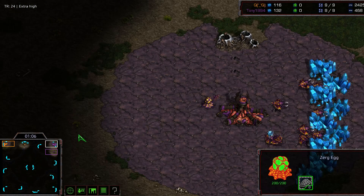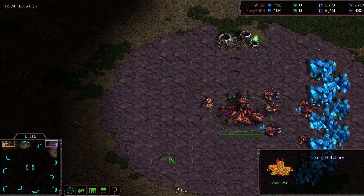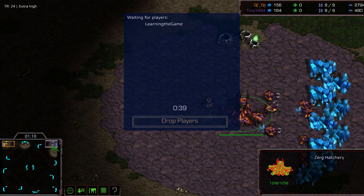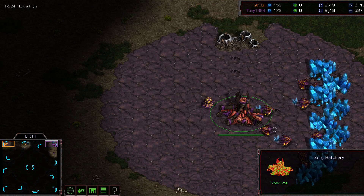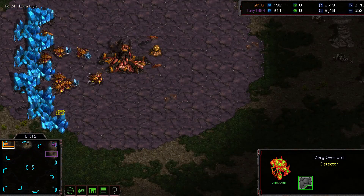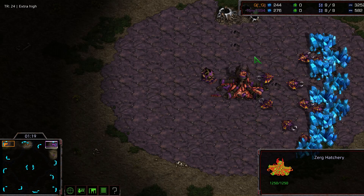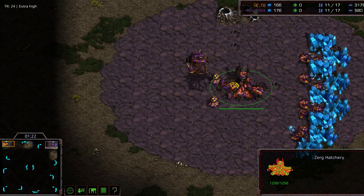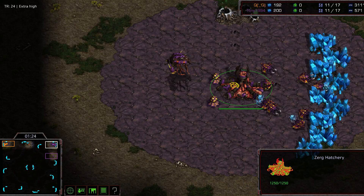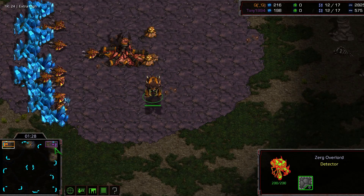We're probably going to go for standard play — 11 hatchery to 11 pool, or even 11 extractor after that. The 12th drone is sent, a little bit of lag, but no big deal. Everything's going to be okay. QQ keeps pushing along trying to get that scout off. The overlord is about to pop — now 3000 APM, that is very interesting, that almost seems like a hack perhaps. The overlord goes to the bottom left position.